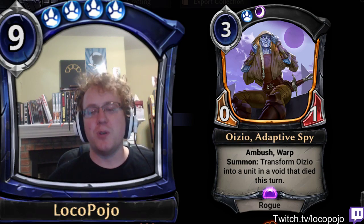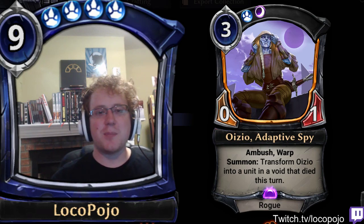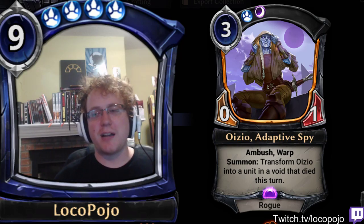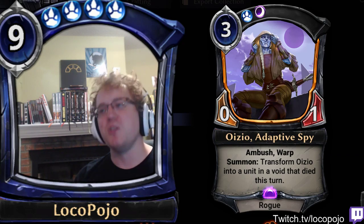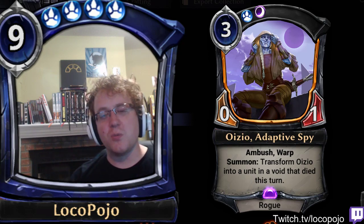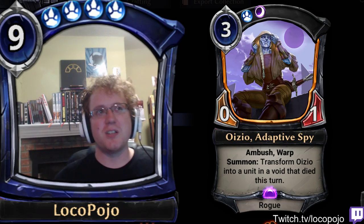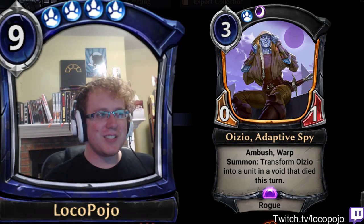I think my favorite concept for Oizio is doing some Kraken-type stuff where you basically throw a bunch of your cards into the void, and then you play a Kraken or some sort of very, very big unit, sacrifice it, and then Haunting Scream Oizio, Adaptive Spy, turning it into a transformed unit. The unit will lose flying, but it will still have charge, and it will be sacrificed at end of turn. So you can potentially Haunting Scream some units that are much, much bigger than 4, which seems like something interesting to do.